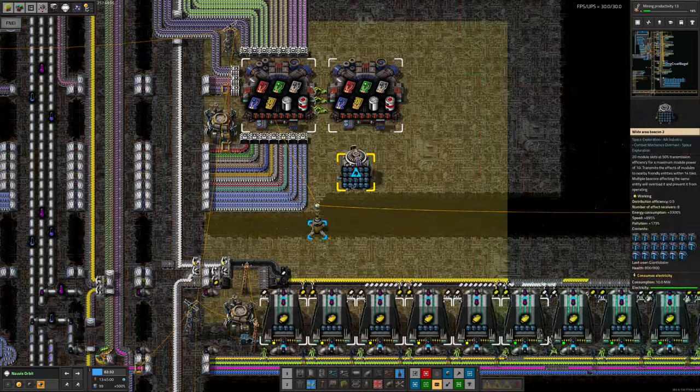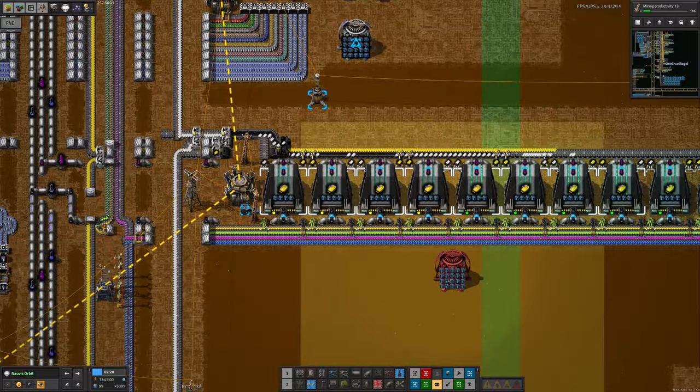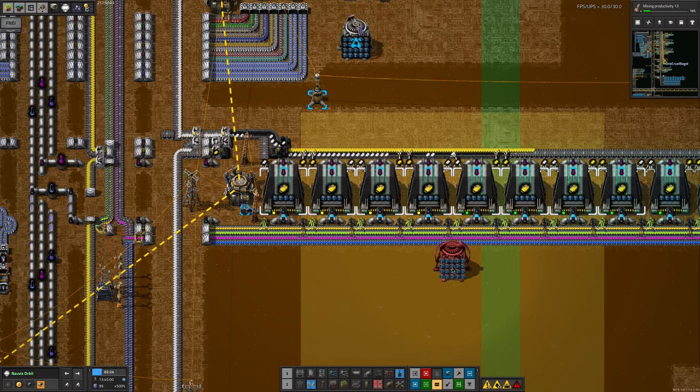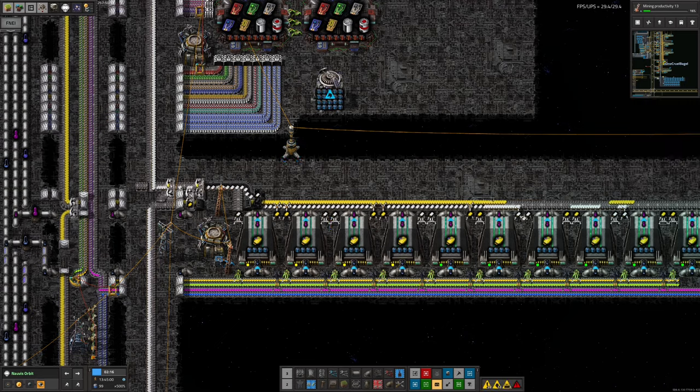This beacon is also affecting all those machines down there making significant data, so there's a certain amount of use for it as well. We could move the beacon down to affect more significant data production machines without causing a beacon overload further up, but then we wouldn't be able to use the tier nine modules on significant data production - swings and roundabouts. That said, we're clearly not using the full output of the significant data production because none of these machines can output anything - they've produced more than enough already. The belt is full.